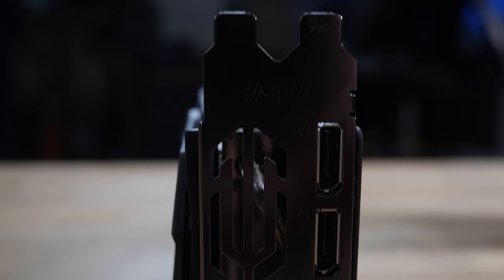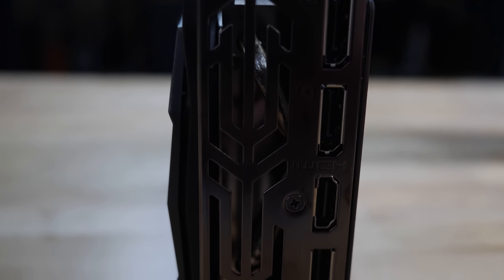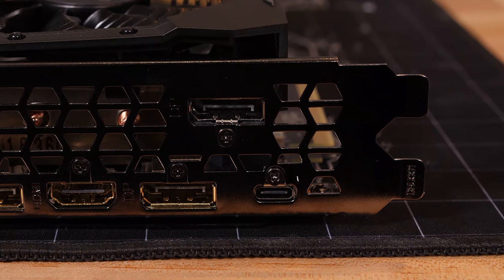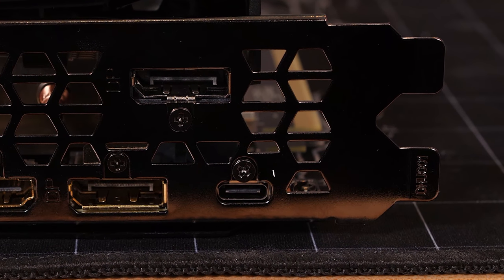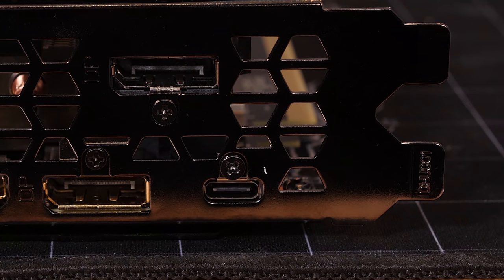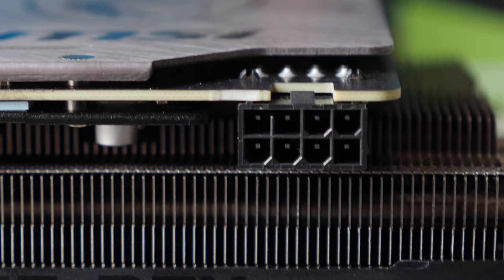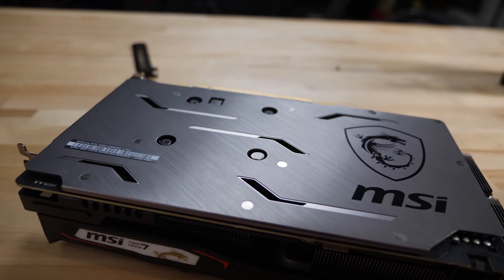This is a 2.5 slot card with connectors for DisplayPort 1.4 and HDMI. There's no USB-C, as you see on the Founder's Edition and higher tier cards like the 2070, but that's to cut costs. There's also only a single 8-pin power connector for the card, and it has a lovely, attractive backplate. The RTX 2060 does not support SLI, so that'd be kind of a weird thing to do anyway.